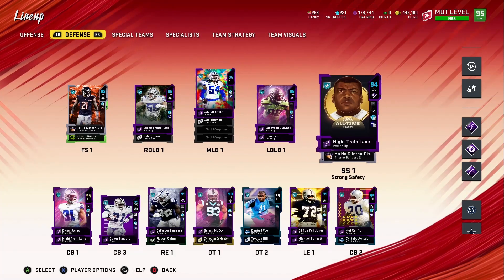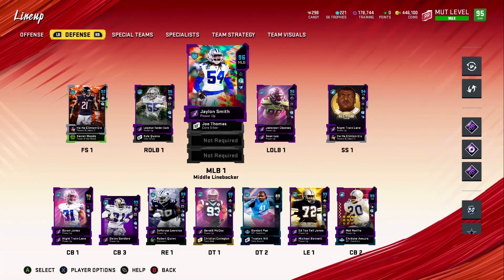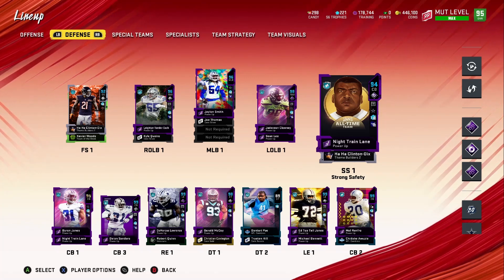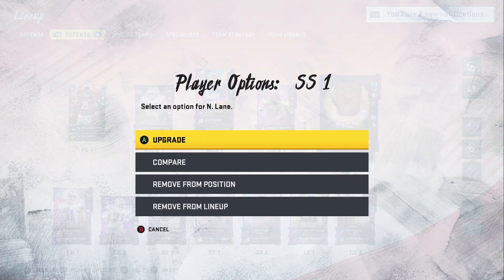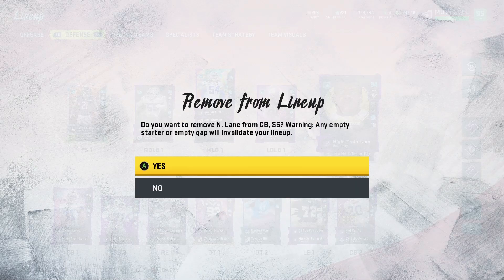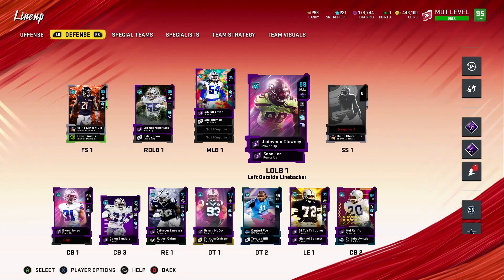So you guys know that Night Train Lane and Jadeveon Clowney are not Cowboys — never been Cowboys — whether they get Cowboys chemistry or not. I added them to the squad for those who wanted to watch them, but I don't like having a theme team with players who never played for the Cowboys. If they ever play for the Cowboys I don't mind, but otherwise I'm removing them.